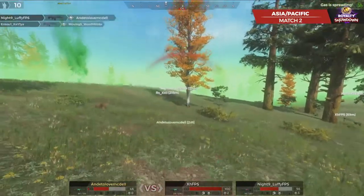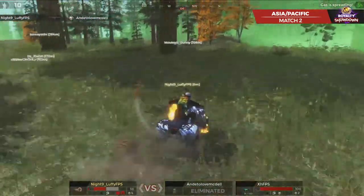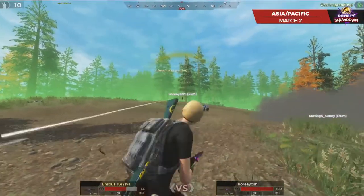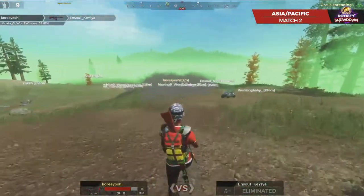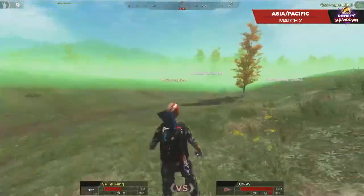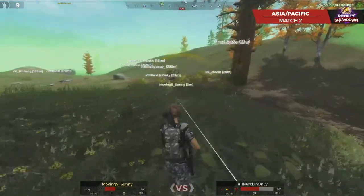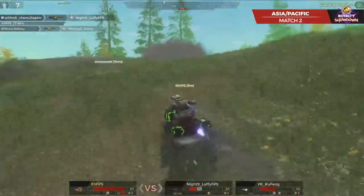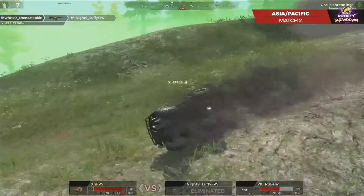Two close-range shotgun battles. Wong going to get eliminated by Kalia. Luffy FPS going to take down Andy to Love, which puts us at our top ten for round number two. Kalia in a fight against Korea Yoshi - Yoshi going to get eliminated, can't hold it down. That's definitely good for Luffy at this point. Breaking into that top ten is going to guarantee him most likely number one or at least keeping his number two spot. Luffy goes down in eighth - that should keep him in second.